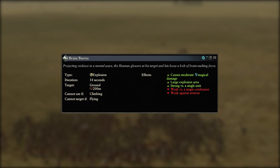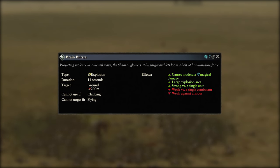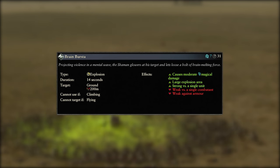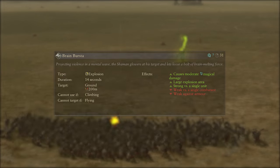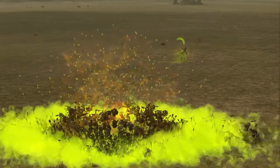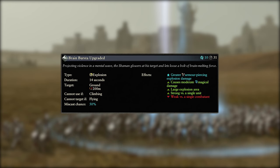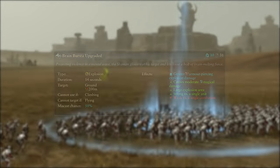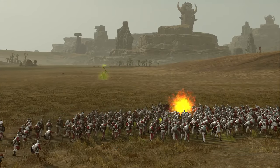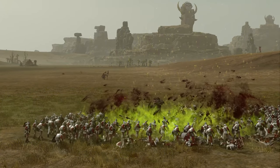Next up we have Brain Buster, an explosion spell. It costs 7 winds of magic, has a 31 second cooldown and a 200 metre cast range. It can only be cast on the ground and deals moderate magical damage in a large explosion area. The damage is best used versus a clump of weak infantry as it struggles with single entities and armour. Overcasting increases the cost to 10 winds of magic and increases the AP damage of the explosion, making it slightly better versus mildly armoured units, but I'd still suggest sticking to nothing better than swordsmen as the damage just won't push through.